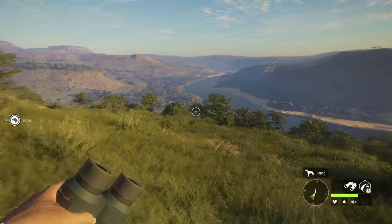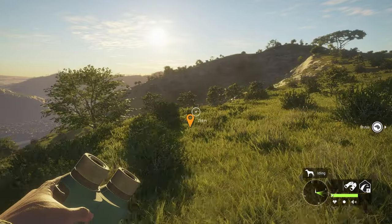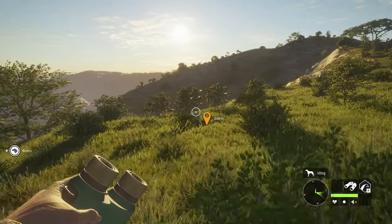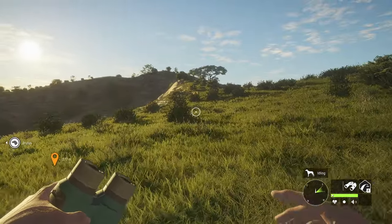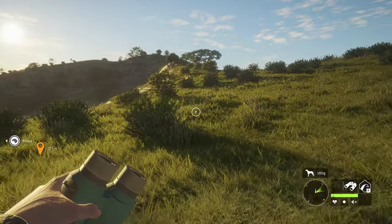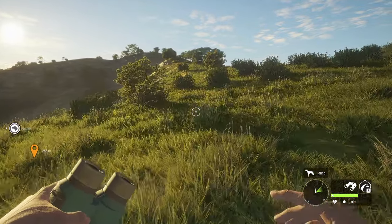I'm getting over here towards the edge of the map — there's a nice big river over there. I don't want to get stuck on this terrain, so I'll run up the side and down the other way. Hopefully we'll find out what this point of interest is — it's probably a hunting stand, but we'll see.